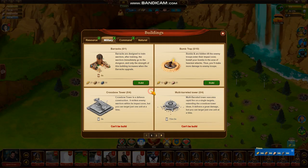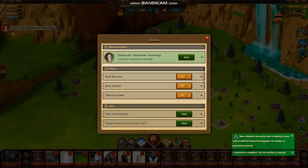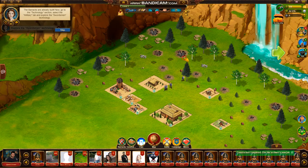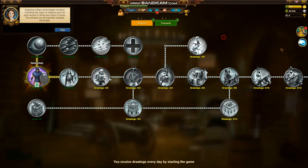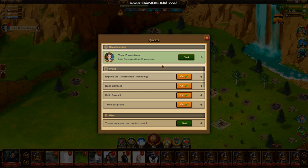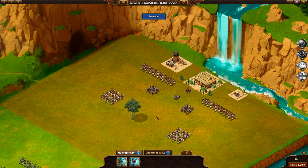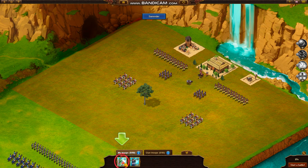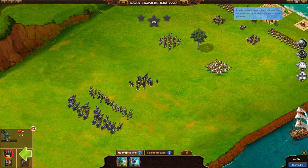Go to the buildings section and to the military tab. The barracks are already built. Now, exploring military technologies will allow inventing new units — including the swordsman unit.